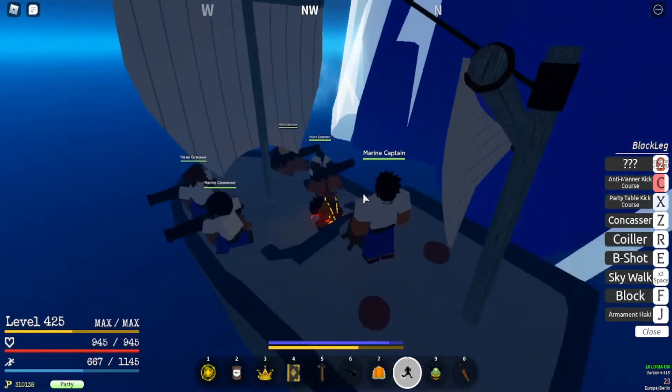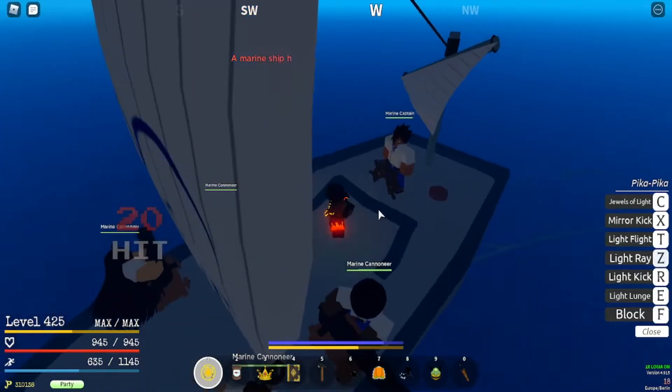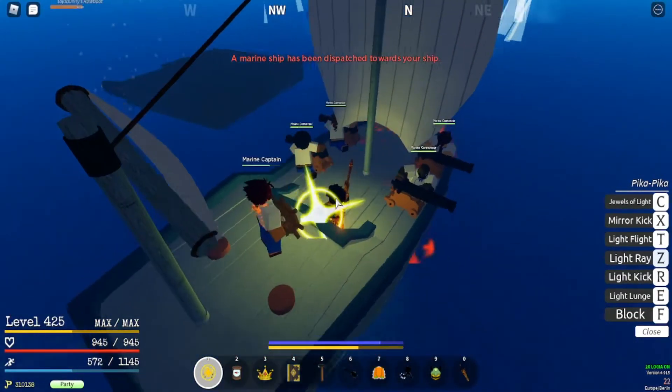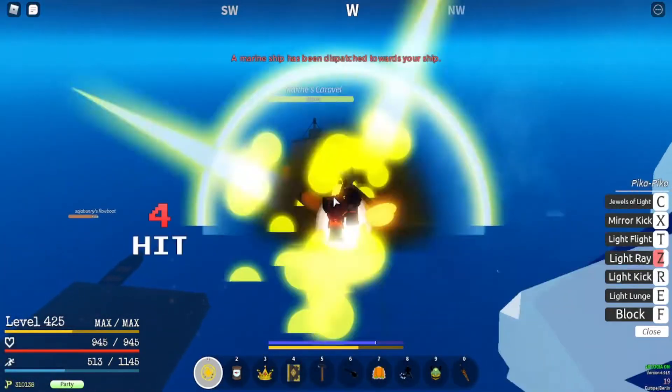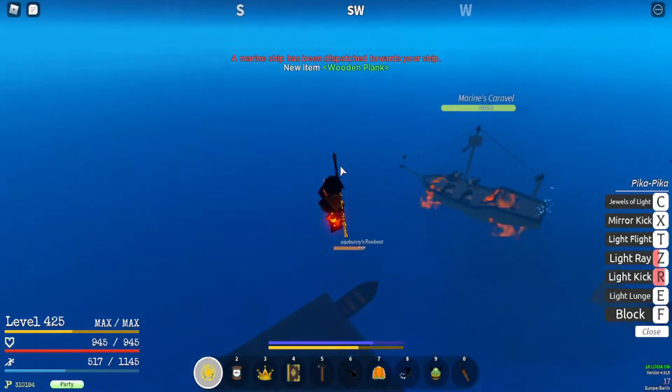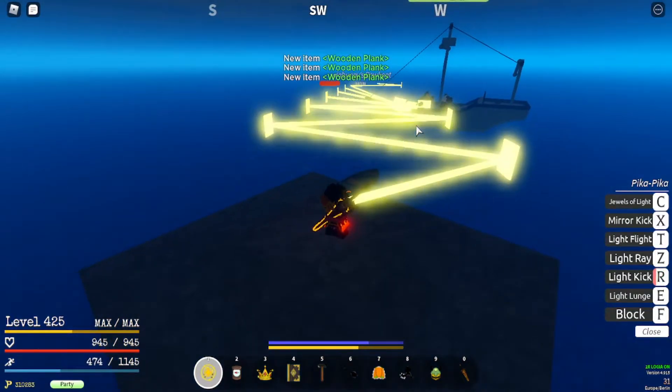My Black Leg is not strong enough unfortunately, so you just have to kill the captain with regular attacks. That's the basic idea of how you do it.